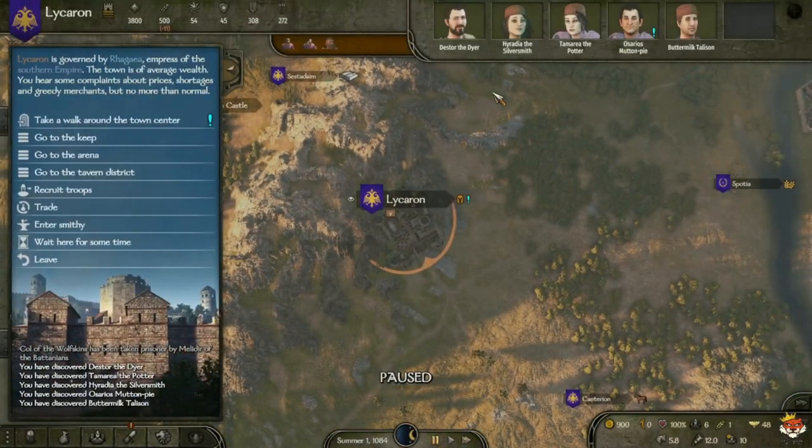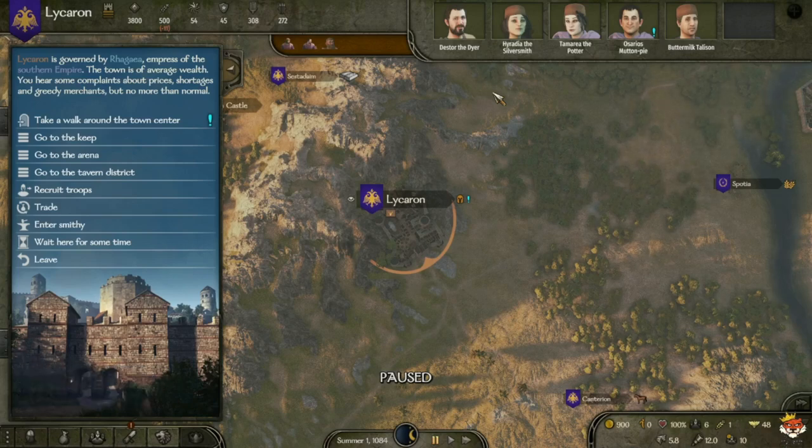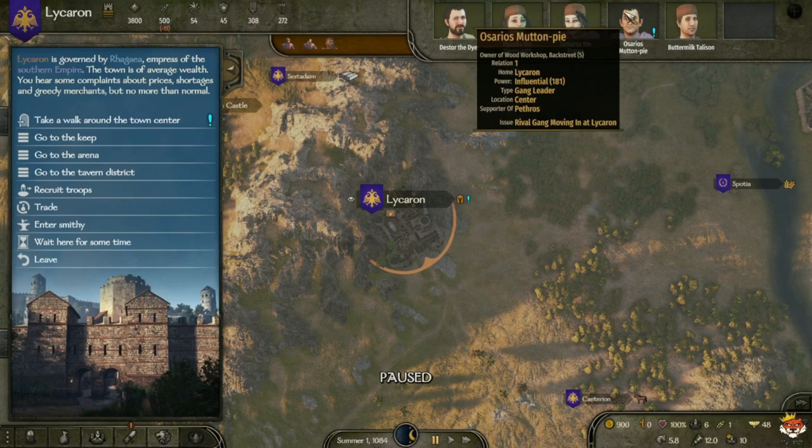You also want to complete quests by engaging with NPCs in towns or villages. Quests can range from delivering goods, escorting caravans, hunting bandits, and resolving disputes. Completing quests not only earns you rewards but also gives experience, builds relations, and helps you acquire resources. For example, a quest might ask you to eliminate a rival gang or hunt a certain number of bandits for money.